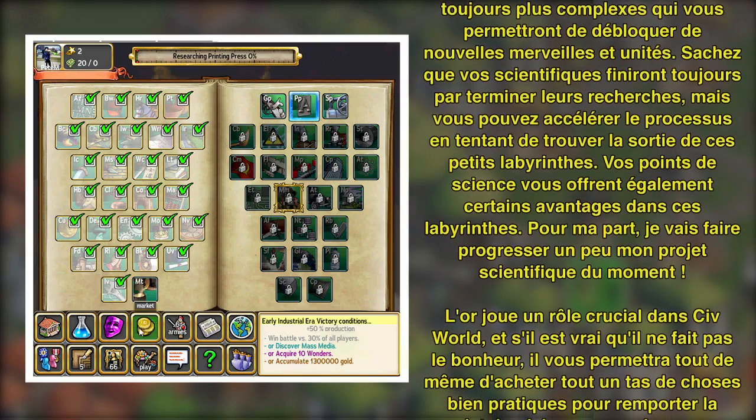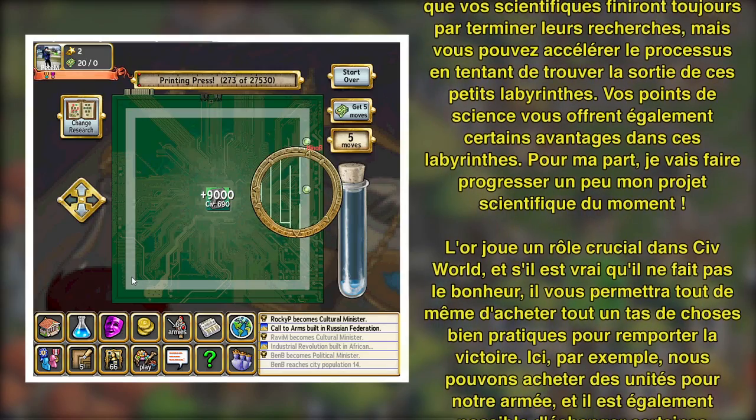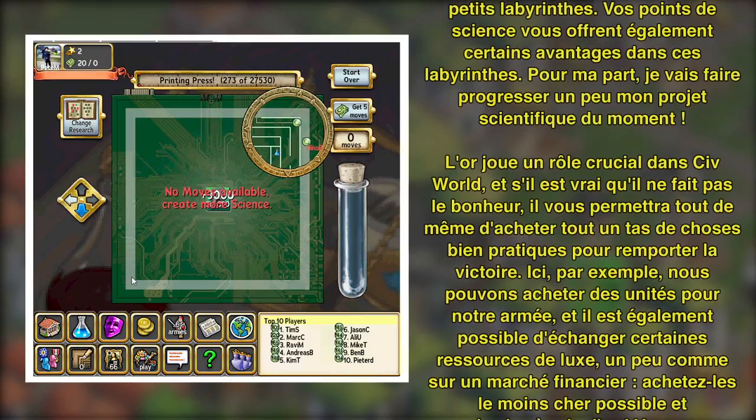But you can speed up the process by solving these maze puzzles. Your science points also get you moves that you can make in the maze. So I'll go ahead and make a little more progress on my science project now.